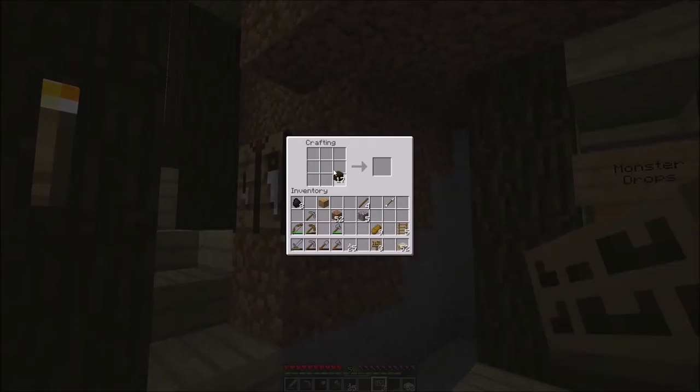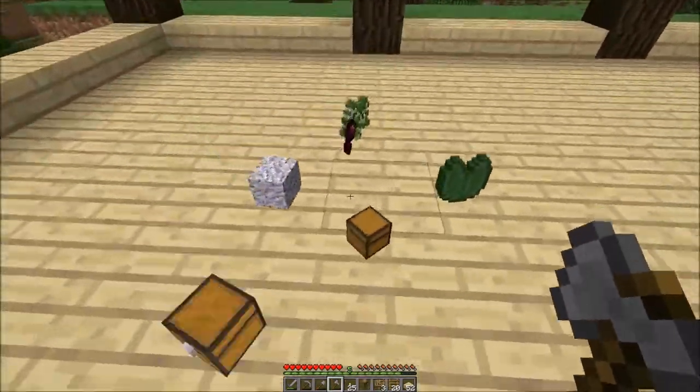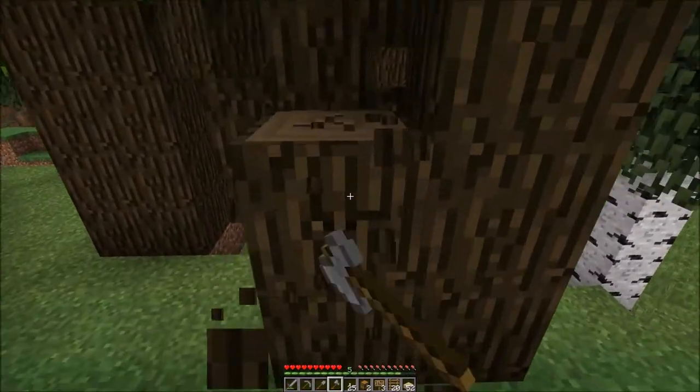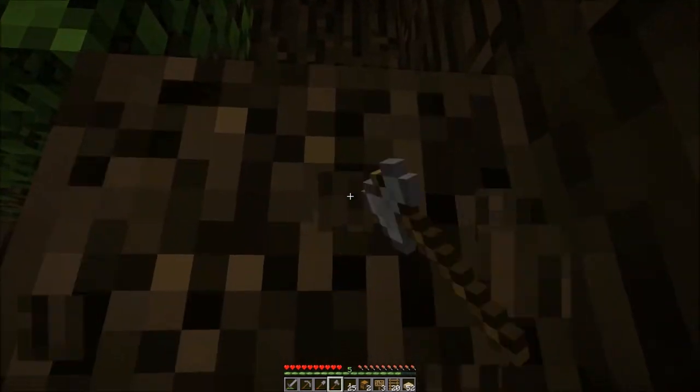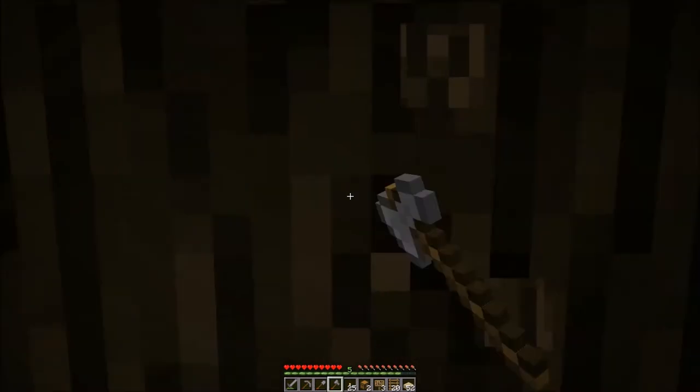We're almost out of wood again. Let's make some more sticks so we can make some more ladders. I don't want to put that in the wrong spot. We can make another three. That should get us down to the level we need. But first we need to get some more of this wood. Hopefully we can make it to bedrock level in this episode, or the right mining level that we need to be to find diamonds at least.